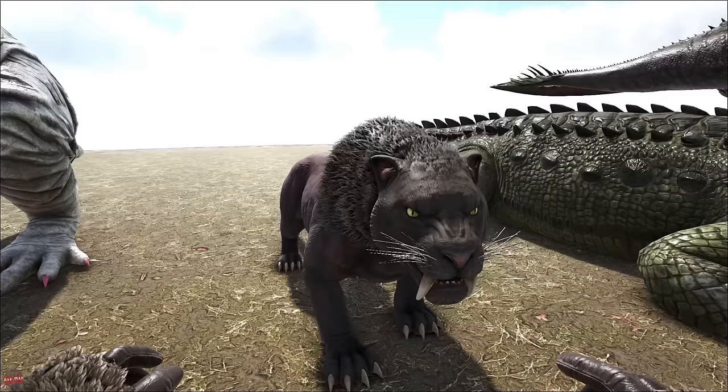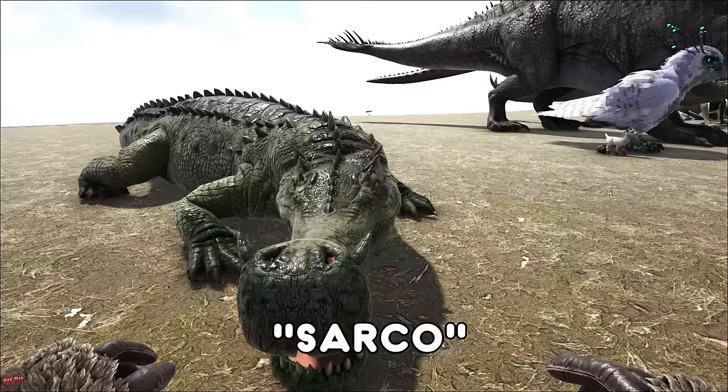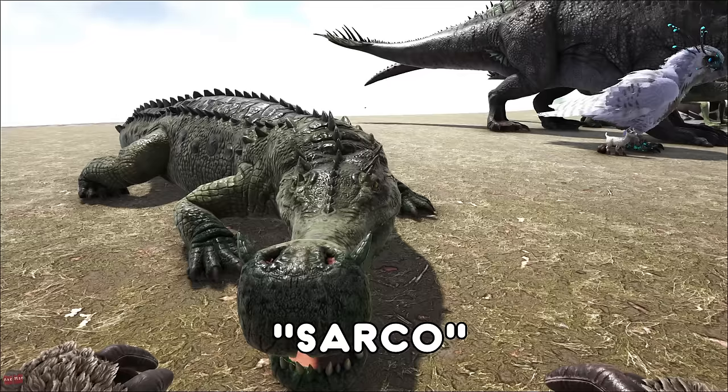The Sabertooth Tiger, the Saber, the Kitty — whatever you want to call it — is kind of a really nice looking creature, very easy to tame very early on. The Sarco is found in the swamp. It recently had a TLC so it does have some new moves — it has a death roll, and it has the ability to do a complete 180 so if someone's behind it it can jump around and attack.